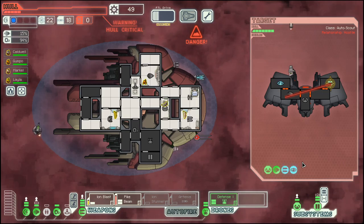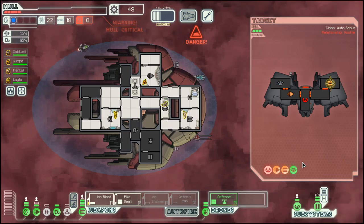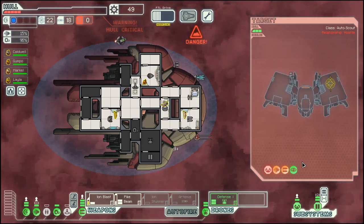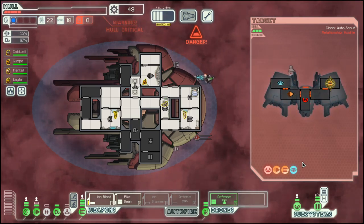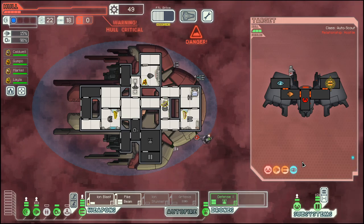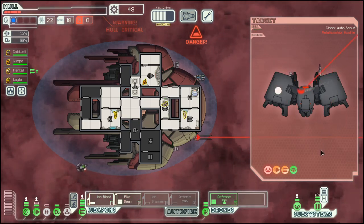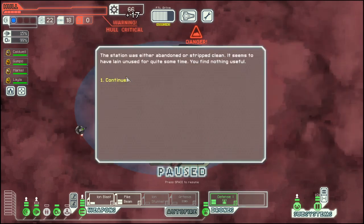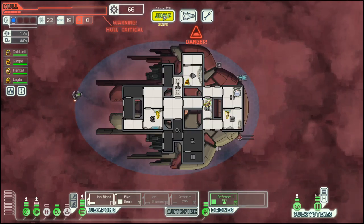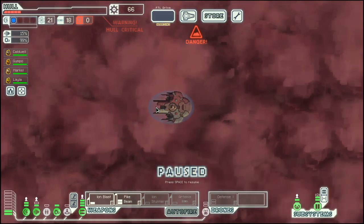I would have hoped that it would bring down the missile, but you cannot have everything. At least for the missile we do have the defense drone. And they are gone. So let's go to that store and see about hull repair.